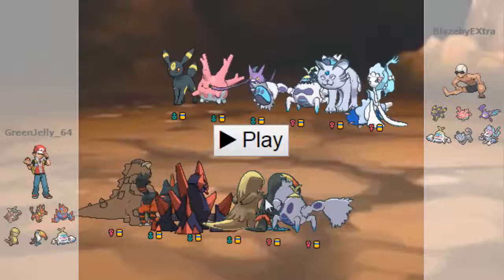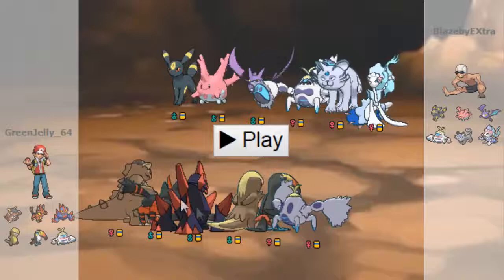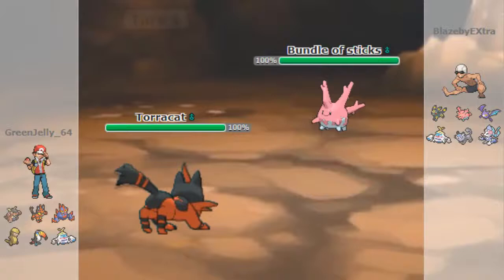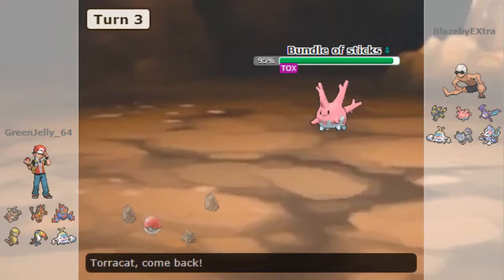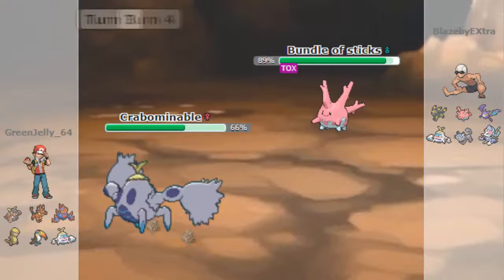So I've got a Kangaskhan with a Life Orb, this Torracat has an Eviolite, this Gigalith was Sturdy with Leftovers, Gumshoos had the Z-move because it was the GX ultra rare that he pulled. Trumbeak was Choice Scarf because I was very afraid of that Primarina, and I was also afraid of the Crabominable because my team is very weak to Fighting. I got my own Crabominable to hit Umbreon and Alolan Persian. Without further ado, let's get into the battle.